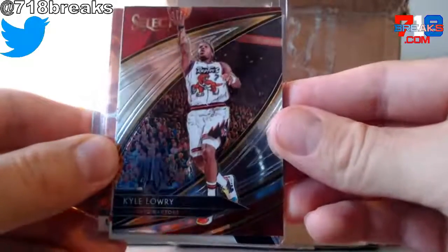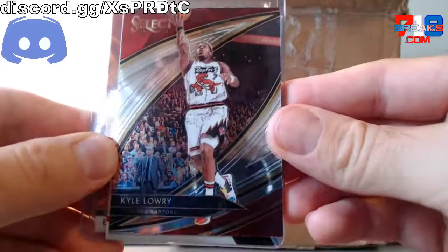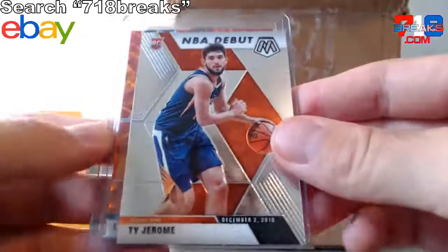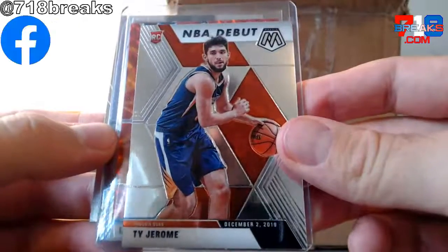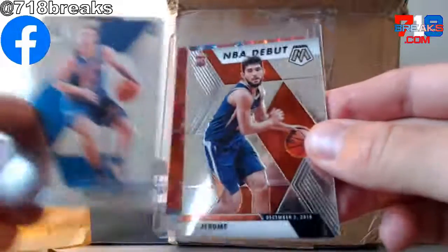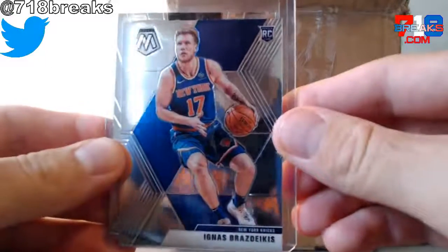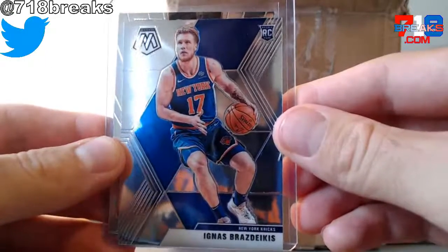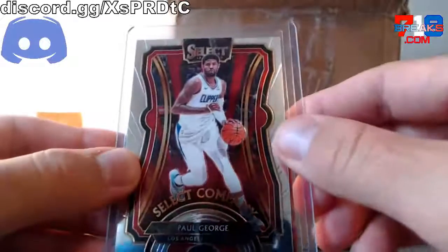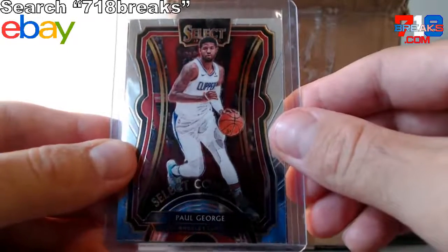Starting out with a Courtside out of 1920 — Select NBA Courtside of Kyle Lowry. Behind that, we have an NBA Debut rookie card, Ty Jerome, out of 1920, Mosaic NBA. There's an Ignace Brazdikas rookie card, out of 1920, Mosaic NBA. And Select Company, Paul George, out of 1920, Select NBA.